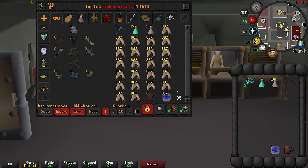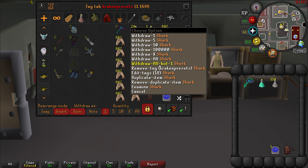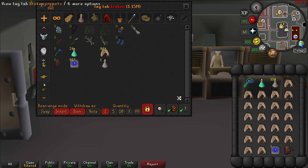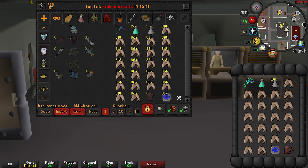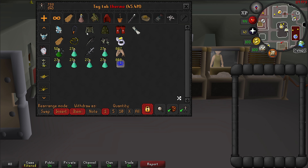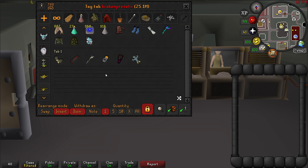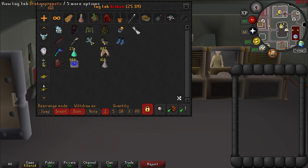This layout resembles your inventory as a whole, and you may want to use it if you find it visually easier to understand what your inventory and setup is going to look like. Then I fill my inventory with sharks and I'm ready to go. So here are the two styles: this is the zigzag tab, this is the presets tab. I usually use the zigzag motion on everything, so I'm going to delete this Kraken presets layout and use the zigzag one for my Kraken slayer task from now on.